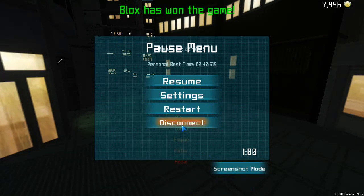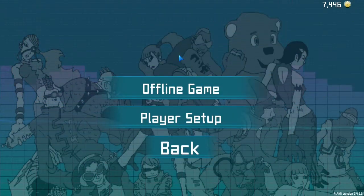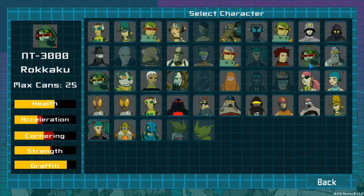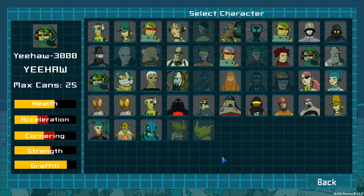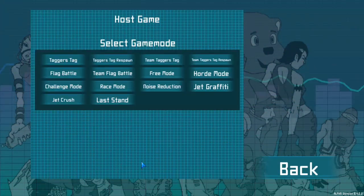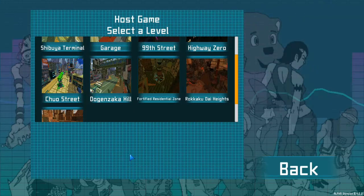I want to play as someone else - by that I mean I want to play as the Noise Tanks. The other characters would be cool to play as too, like 8-3000 is always fun. And I can also play as my main man Old Man Yo-Yo of course. Actually I should take a look at Yeehaw 3000, see how he compares to Yeehaw Yo-Yo.